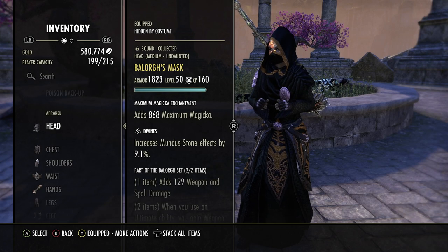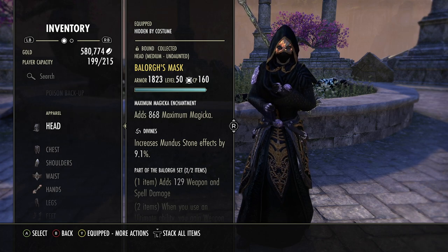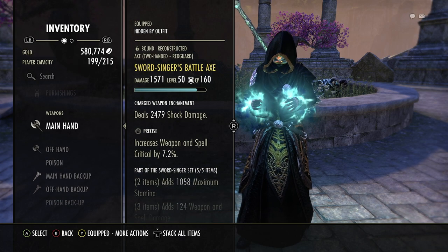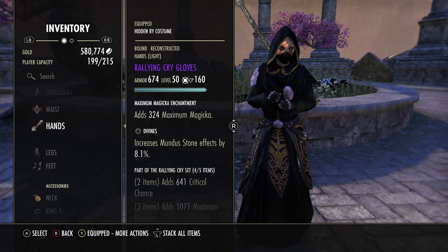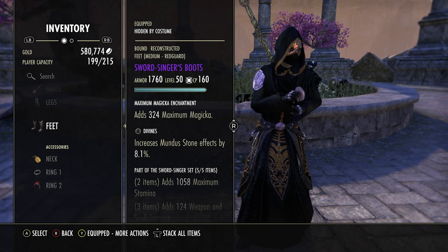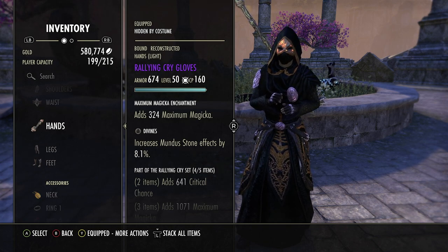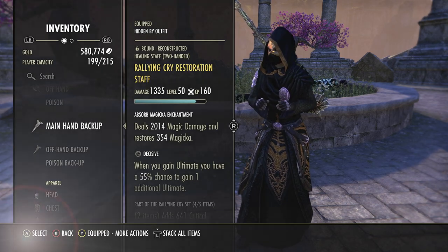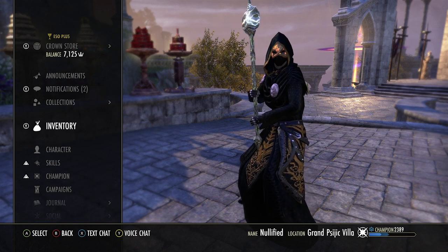For alternatives, the main one: if you don't want to do the whole back bar set, there's another set called Red Eagle's Fury — adds 471 weapon and spell damage to your weapon abilities but increases the cost of those abilities by 5%. Very powerful set. The way I'd run it is Sword Singer on the battle axe, all Sword Singer jewelry, and for the body wear all medium Red Eagle's Fury — you could probably get away with six-one or five-two for a little extra crit. For the back bar you can just put a Maelstrom resto so when your mutagen crits you'll get some sustain off that.